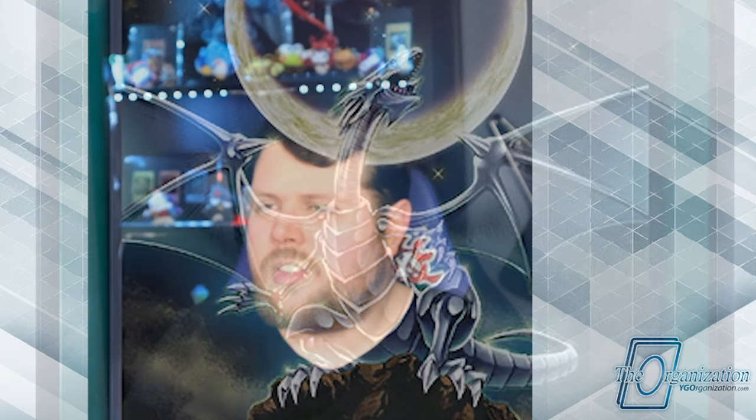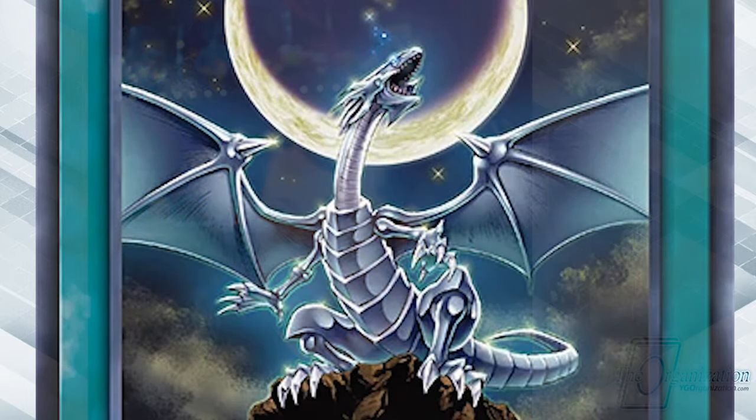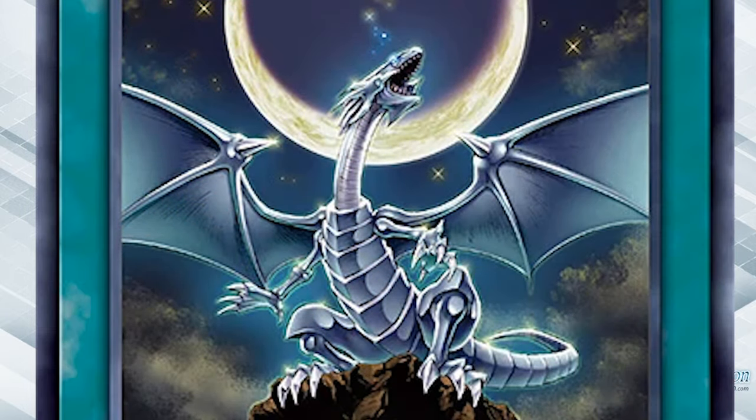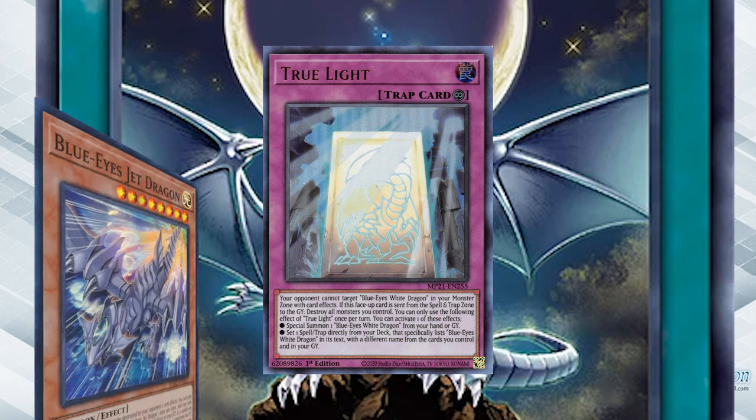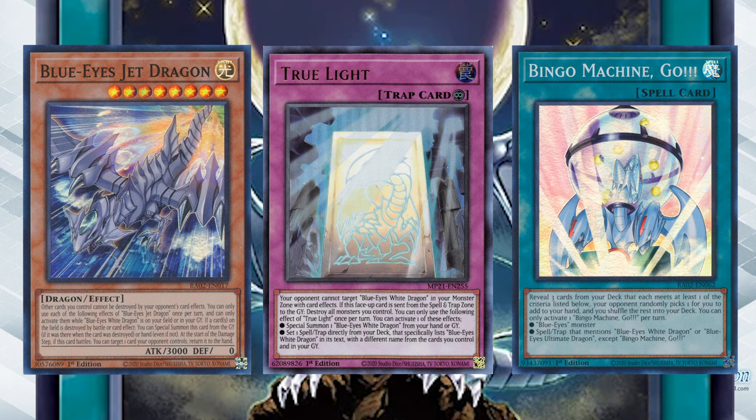There are some really cool noteworthy things about this, such as the reference to that Card Game Chronicles video, and that this is the first time they have actually used this kind of artwork of Blue Eyes White Dragon in over a decade — where he does not have the shoulder spikes or the thumbs. It's been such a long time since this iteration of Blue Eyes White Dragon, and while he still has his wing bones, it's been amazing to see them actually honor the original framing. It's also very interesting that True Light was printed, and it explains a lot of things like the reprint of Blue Eyes Jet Dragon and Bingo Machine Go in the rarity collection too.